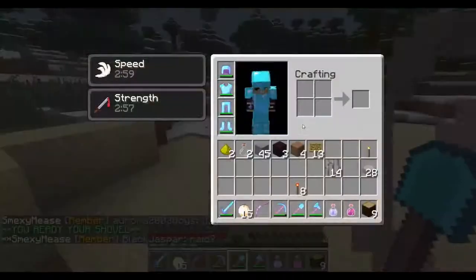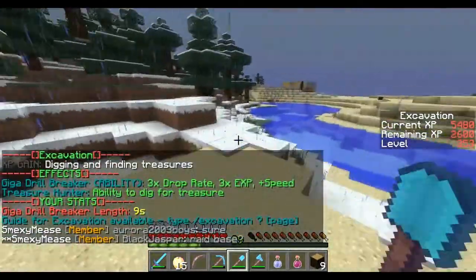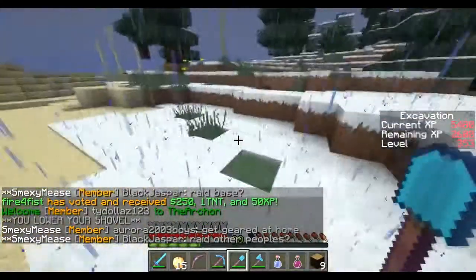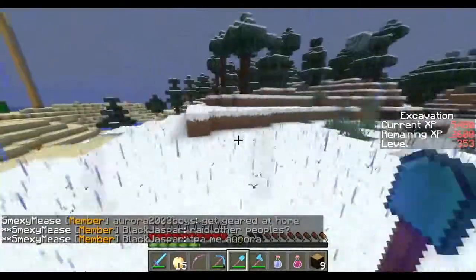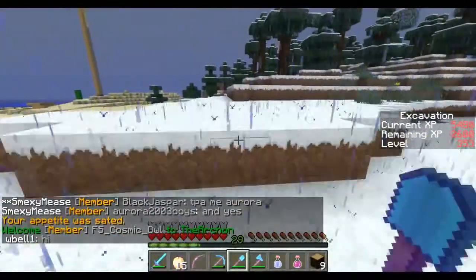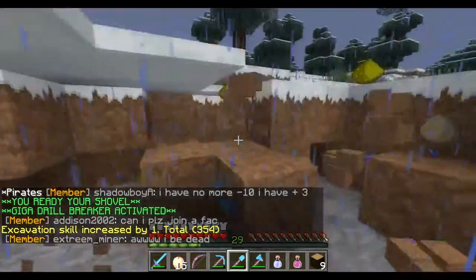Another skill is excavation, which uses the shovel. If you do /excavation you see different abilities — the Giga Drill Breaker gives you three times the drop rate and the ability to dig for treasure. On mcmmo, if you're digging dirt you have a chance to find glowstone and stuff like that. The special ability basically excavates really quickly, so I'll activate the Giga Breaker and show you how fast I go through dirt.